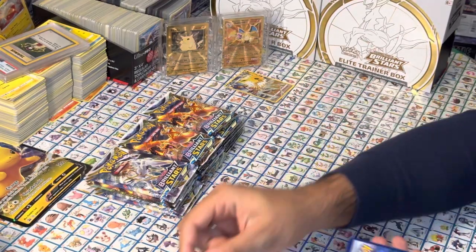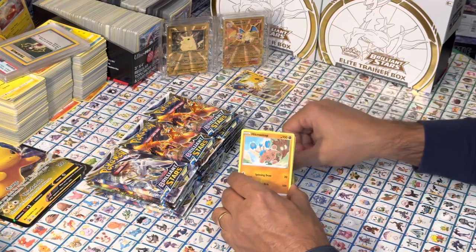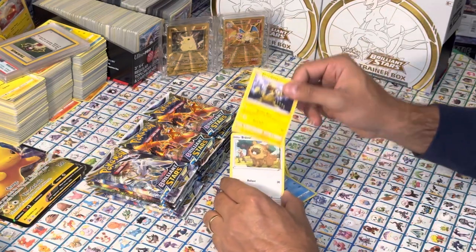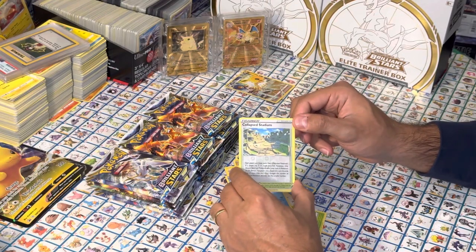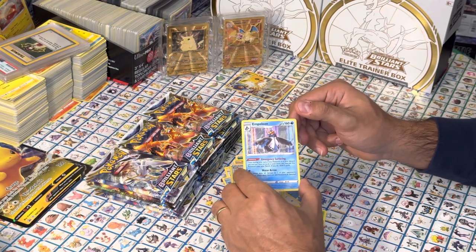Pack four. Energy, Hypno top — I actually have the gold version of that, it looks really nice — Electabuzz, Bidoof, Shelmet, Buzzle, Collapse Stadium Reverse Holo, and a holographic Empoleon. Nice.